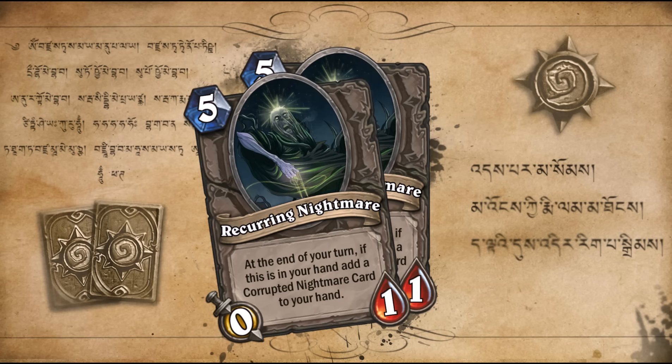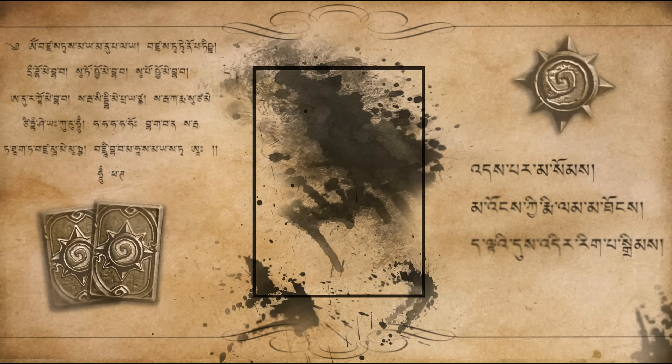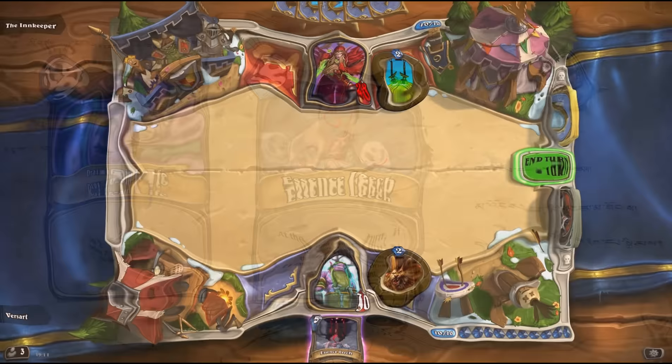It gives no negative effects though for your opponent — he can just ignore it and play for a win condition. Last one: it's Essence Leech, 5 mana. At the end of your turn, if this is in your hand, transfer 2 health to the enemy hero. Slowly withers your opponent's health, stealing it like a vampire. No way of getting out of this one — drain life every turn, all your opponent has to spend to get rid of it.